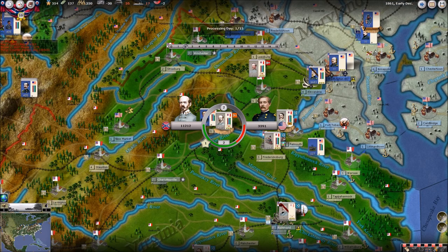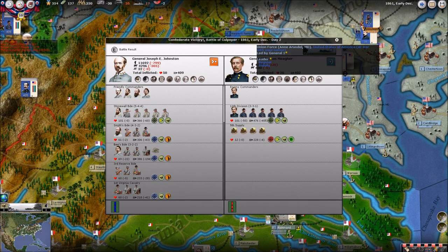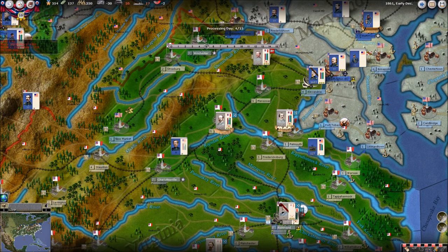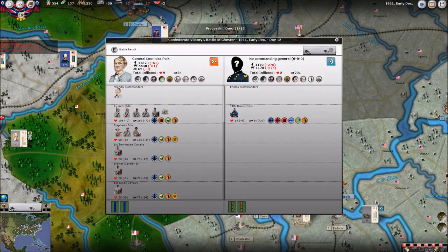There we go — a nice Confederate victory, guys. General Johnson managed to wipe out Thomas Grutter's men — 1,538. Beautiful, one in Chester. I knew he would, but that's still good to hear.